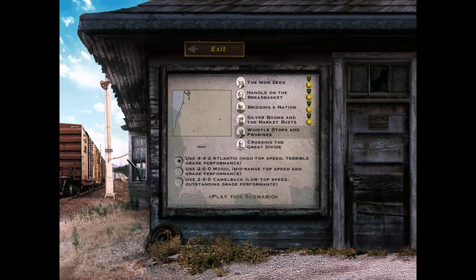Welcome back to the fifth episode of a nostalgia playthrough of Railroad Tycoon 2 Platinum Edition. In this specific scenario, we're not actually constructing any track or anything — we are transporting the future president around the nation.